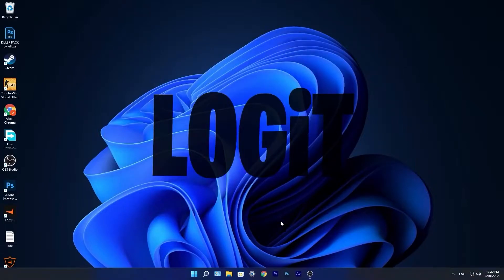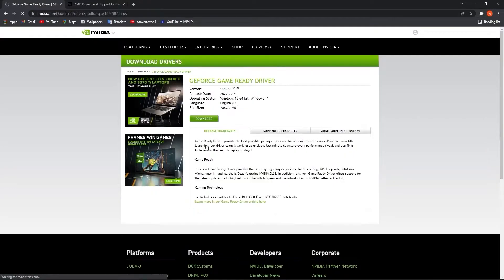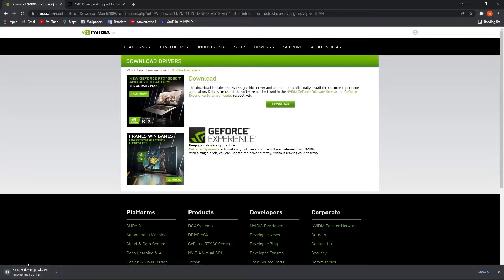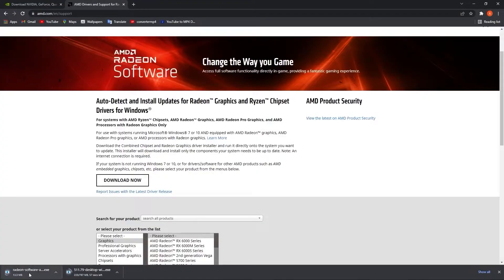Now you have to be up to date with your video card driver. If you have Nvidia, go to this website, select your specs from your video card, then press Search, press Download, and download again — it will download here. But if you have an AMD video card, go to this website, press on Download Now — it will download here.